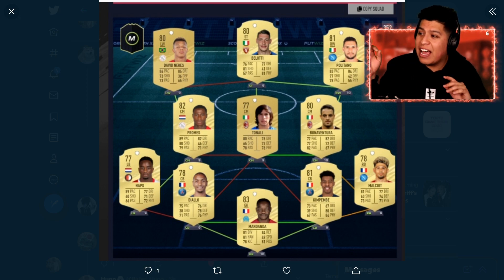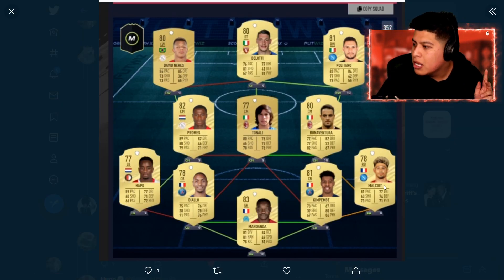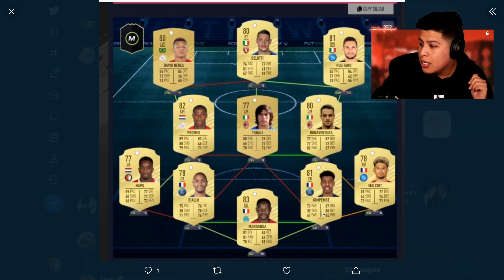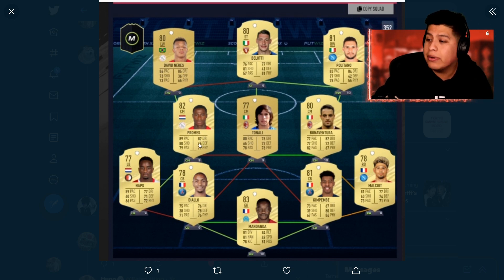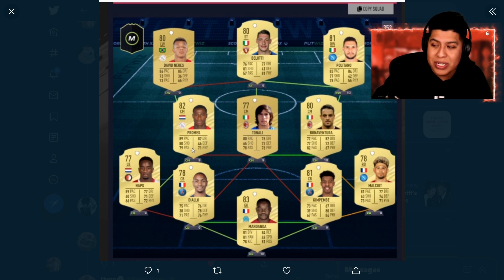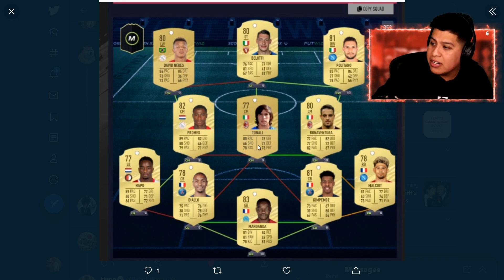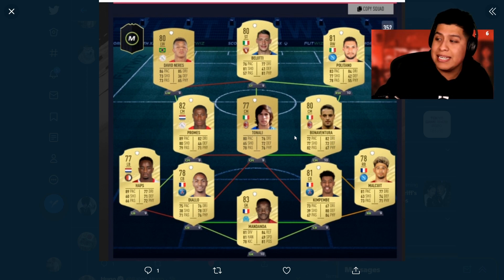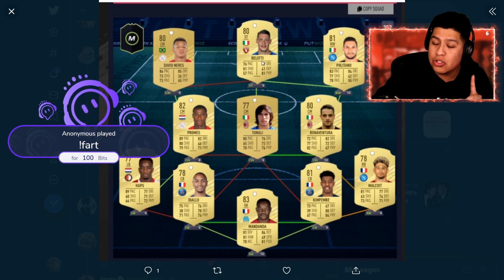Second squad right here — we have a very nice team. He didn't say how much he was going to drop, he just put his team there. Malkui is a very good option. Kimbepi looks really good. Diallo — going for basically a Ligue 1 back line — and then he's going to use Haps, which looks really nice, with Promis, who might be a little expensive, maybe around 20k because he's been very good at the beginning of previous FIFAs. The Nevenears looks like a really solid card. He's got Tonali and Bonaventura as CDMs, and Politano and Belotti up front.